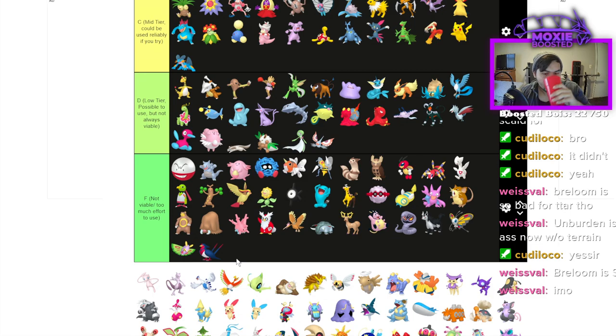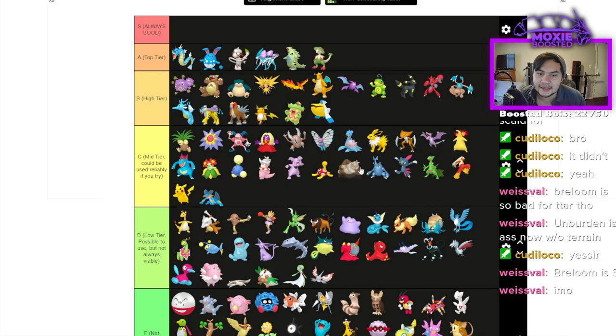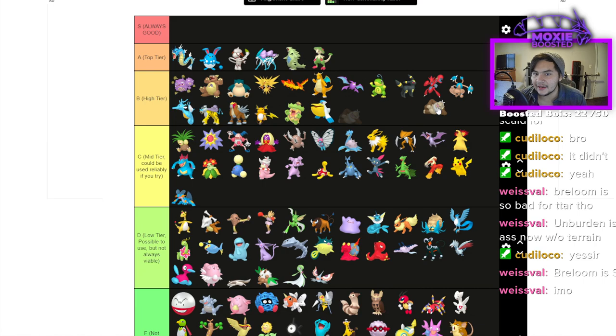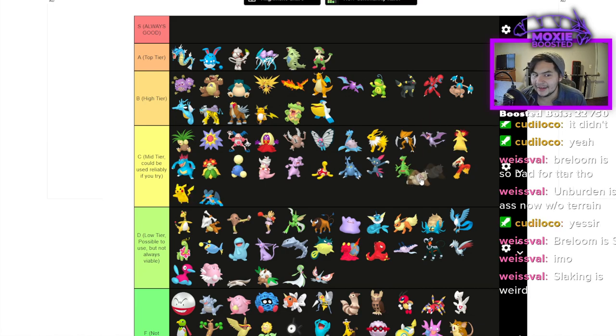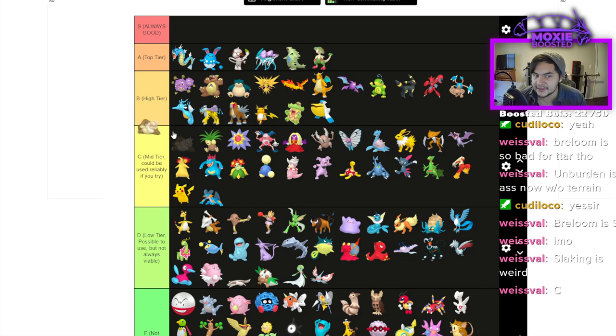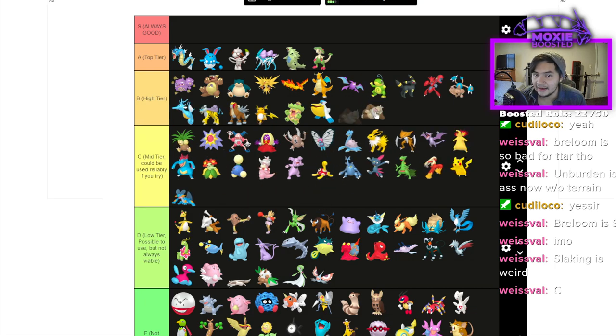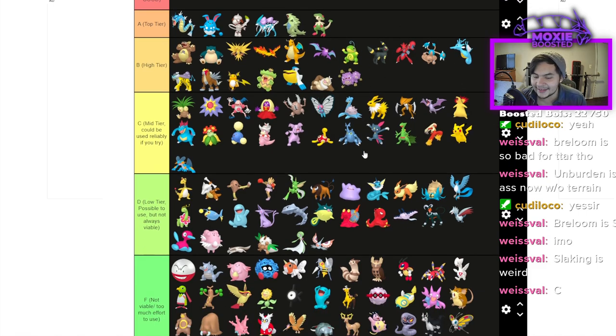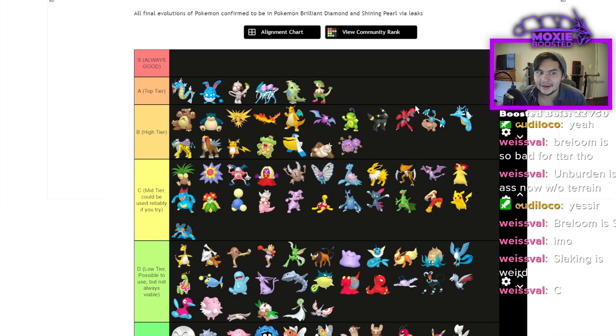Slaking needs Weezing. Slaking + Weezing I'd say is actually kind of high tier — bottom of high tier. It's better than all the C tier Pokémon. Weezing next to it just so people understand why it's there. Slaking Weezing is really fun and a nasty combo. People know what's coming but it's still effective. Obviously not as good as Regigigas + Weezing when Dynamax is available, but without Dynamax it still hits pretty hard.